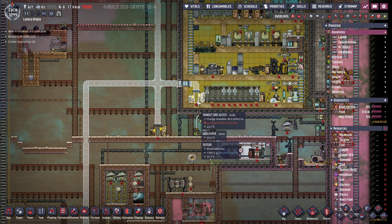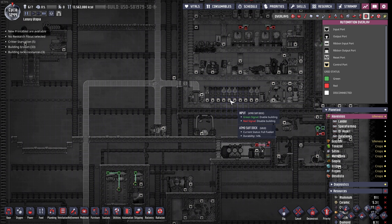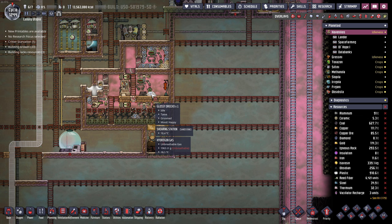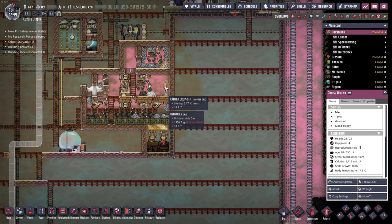Let's look at the automation wires first. We now have a green signal to enable or disable a building. I don't think we have a problem with that - I don't want to disable these, but maybe in the rockets at some point. And we have a ranch here with our glossy Draco Dracos. These Dracos are happy - they have a reproduction rate of plus 900%, same groomed.